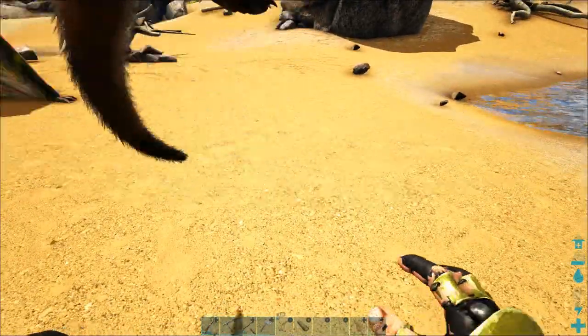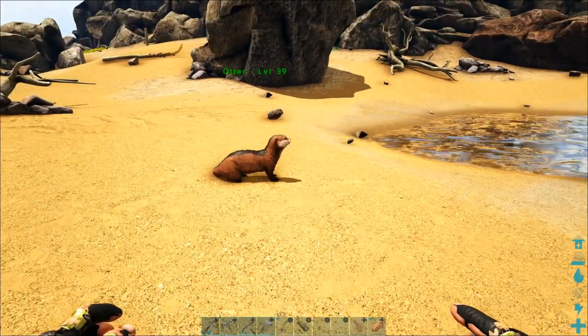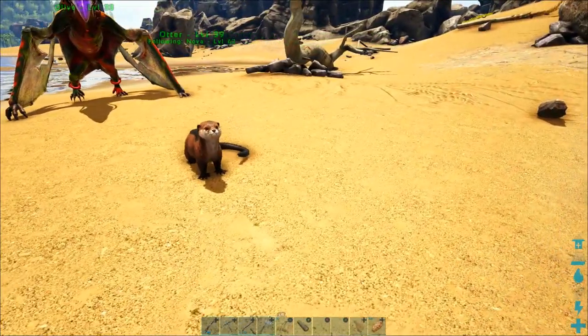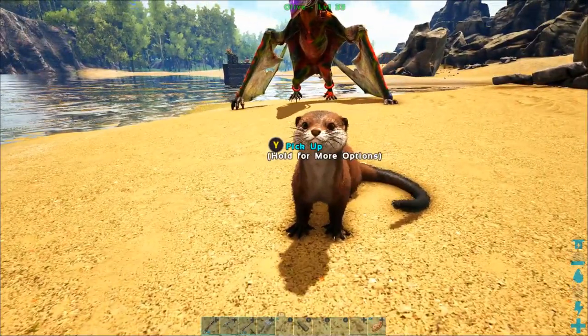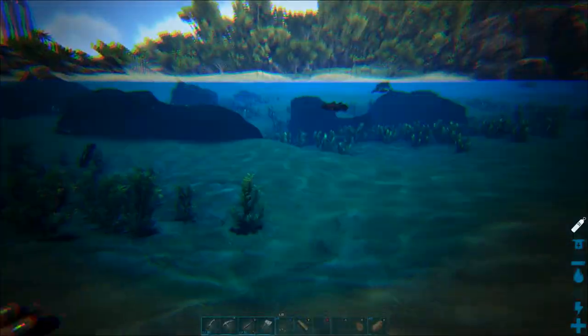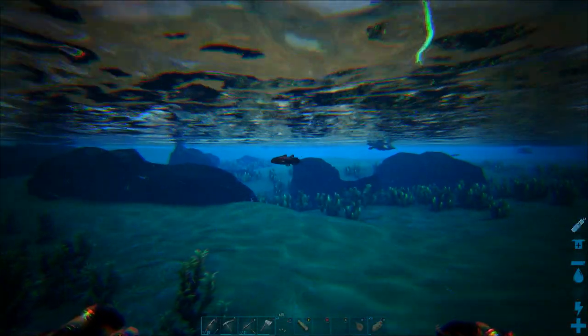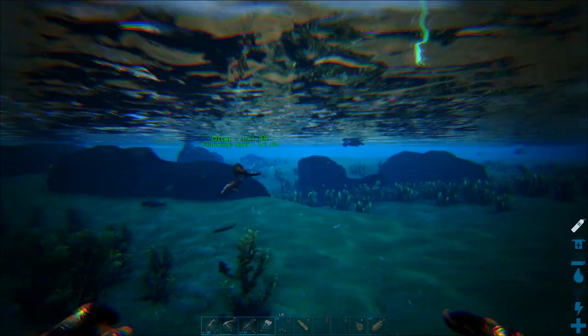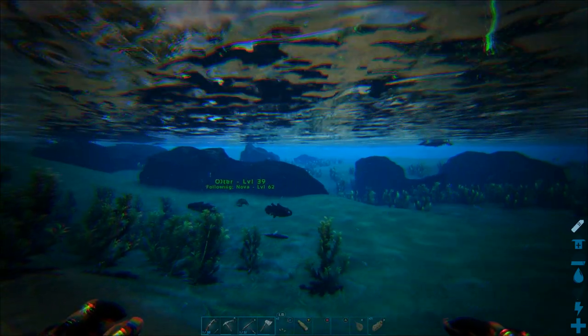I'll double-tap X to drop my otter on the ground. I've already set up an ordering group with just the otter in it, so she's the only one listening to my whistle commands right now — I'll drop a link in the description on how to do that. We're going to find a coelacanth, then hold the left bumper and hit up on the d-pad to whistle for our otter to attack our target.